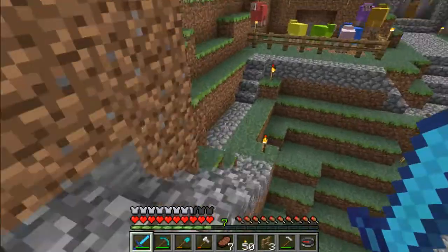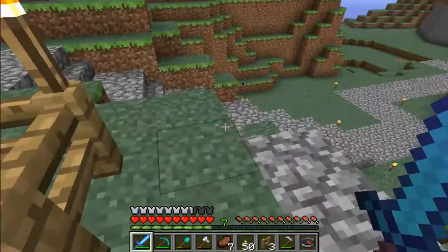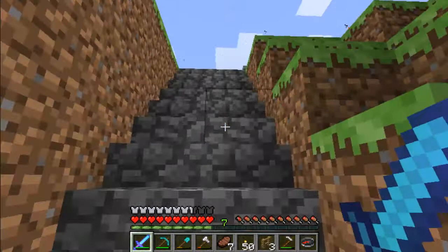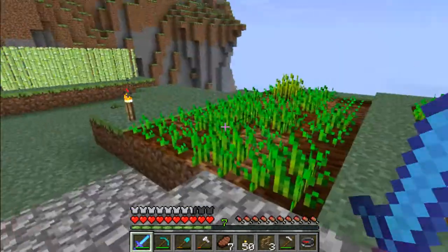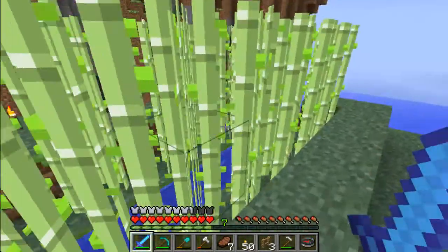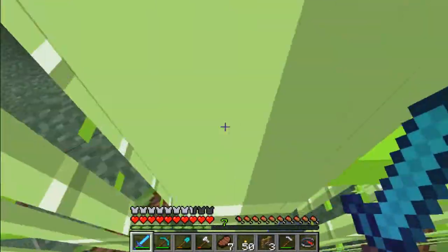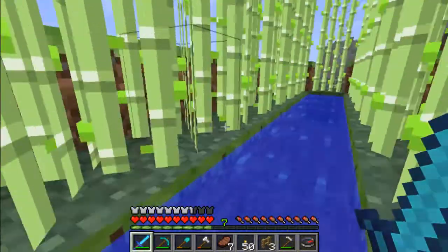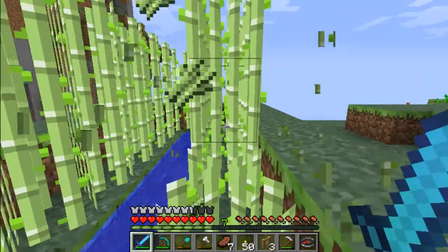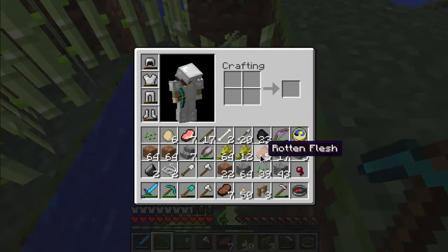I've got, of course, my rainbow sheep — always have rainbow sheep. We'll go into my house a little bit; it's not too big. But up here I have my farmland. I have my wheat and sugar cane. A great way to grow sugar cane — all you have to do is make a strip of water like this and then put sugar cane all the way around it and it will grow. And when you want to harvest it, just hit the middle one and it breaks the top two off, but leave the bottom one. My inventory is full.